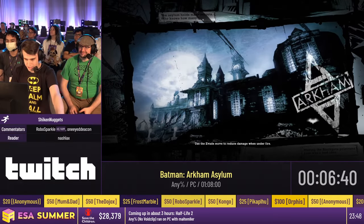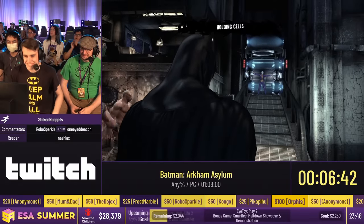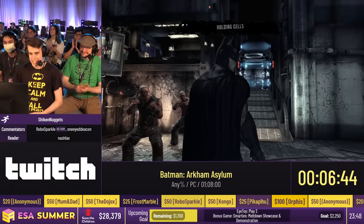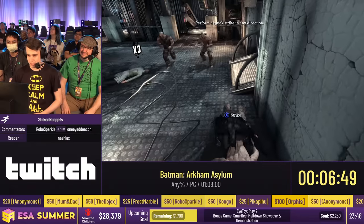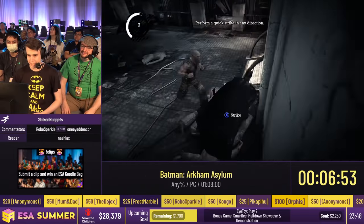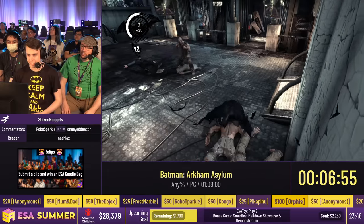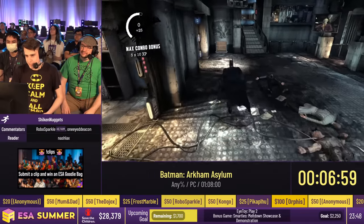The time is going to start kind of awkwardly after this loading screen. Cool. Getting into some combat here. This is pretty straightforward. We're just going to knock a guy down, do a ground takedown, knock a guy down, do a ground takedown — get absolutely robbed, so try that again. Sometimes you can get away with that, sometimes you can't. It is what it is.